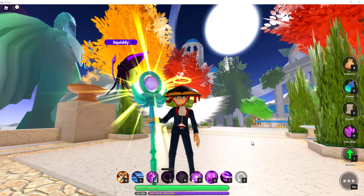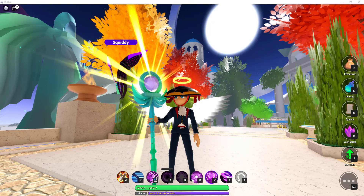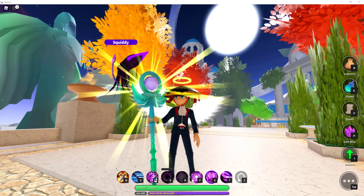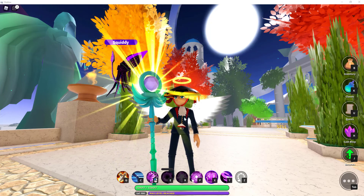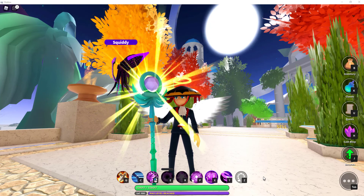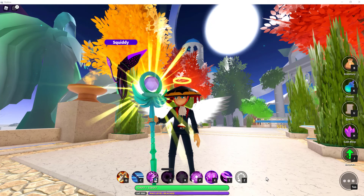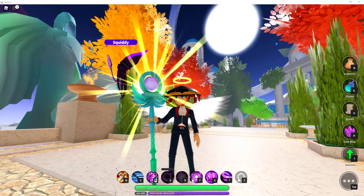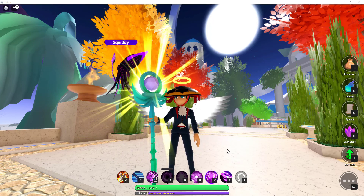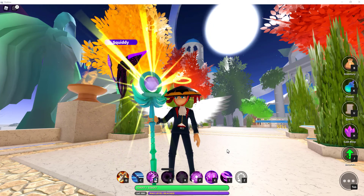I have been collecting over the past few days staffs that were level 100 and legendary to make a zero staff to put in my store for sale. I finally found my last staff — a wicked staff — for sale for $999,000. So this staff I'm going to be making is going to have to sell for about $8,000,000 or $9,000,000 because it's going to cost almost $7,000,000 to make.